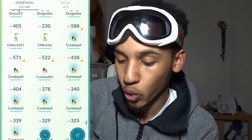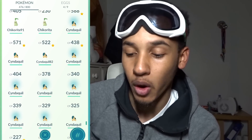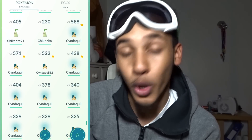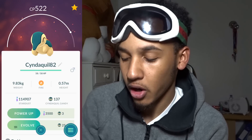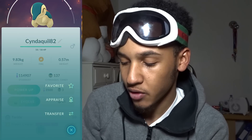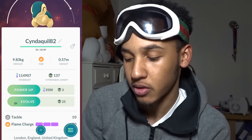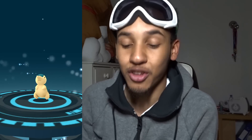So here are some of the Cyndaquils that we caught — I transferred a few of them but I have them here. We're going to evolve the highest IV one, which is the 522 CP Cyndaquil at 82. We've got 137 candy, moves are Tackle and Flame Charge. Checking the IVs real quick — HP is the strongest stat, it's got excellent stats, so it's at least 82 IVs, and that's the one we're going to evolve right now.